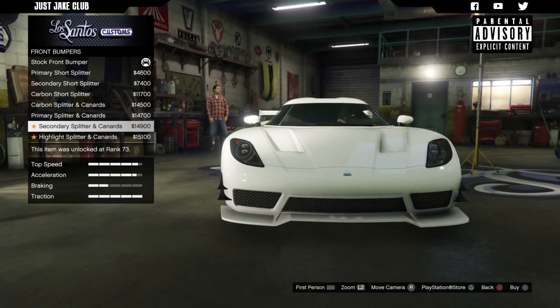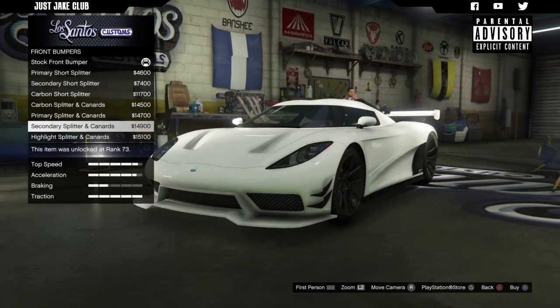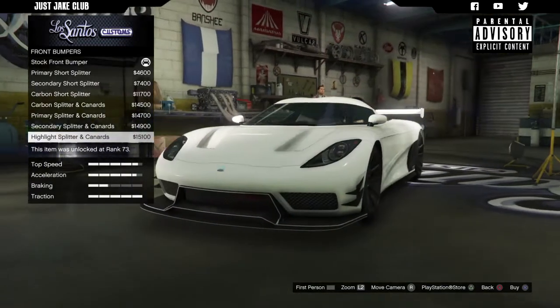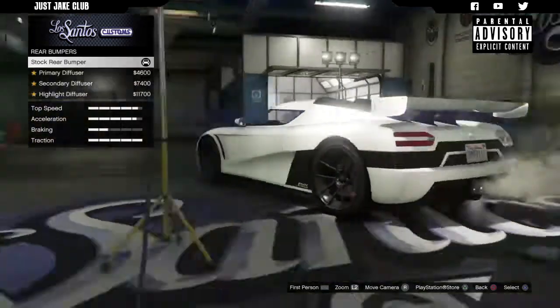We get the primary and secondary versions of the fins splitter, and then we've got the highlighted splitter canards — that's a bit weird, I suppose it'd be somebody's taste but it's definitely not mine. I'm going to go with the primary short splitter because I think that looks sweet. Then we go to the rear bumper.